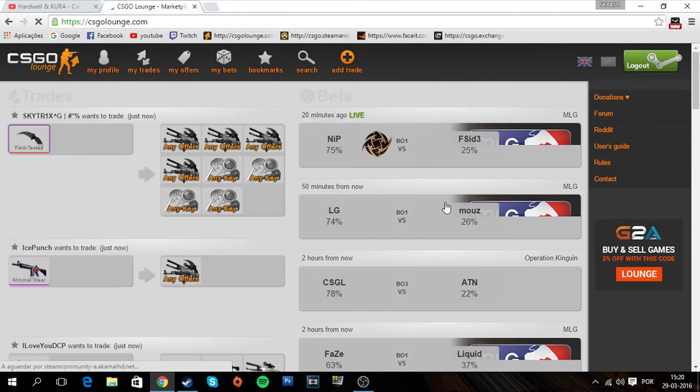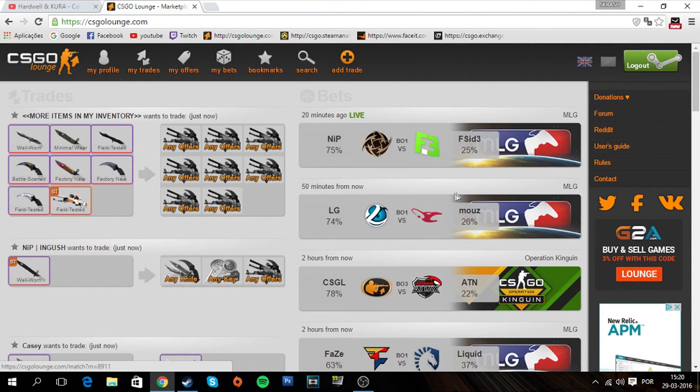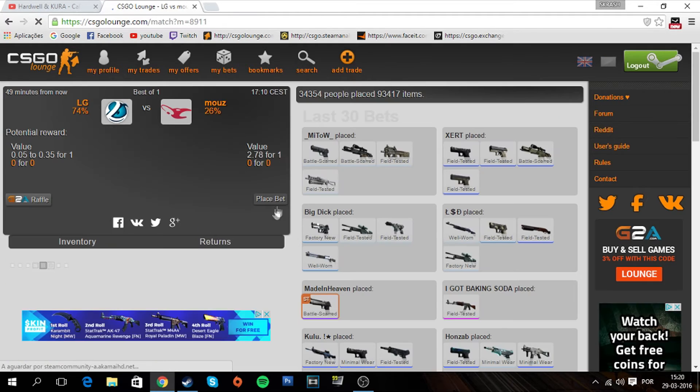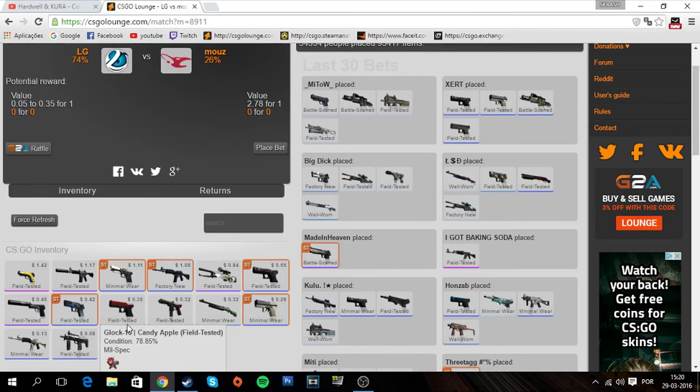After that, choose a game from the list on the right. I'm going to choose LG versus Mouse. Just don't choose a game that is live, otherwise you won't be able to see your inventory. Then come here to inventory, click one time — it's going to load and there you have it.